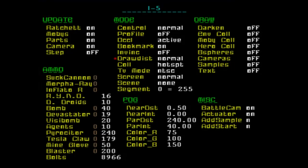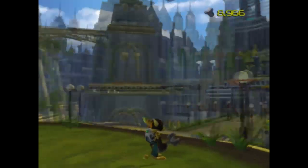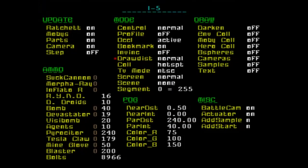That's draw distance. Turn it back to normal, then go to the debug menu and look for 'profile.' What options are there? Bars, render, mobis, TIE, shrubs, occl, CPU, GPU, off. Each of those has different settings to show you what's going on with performance.